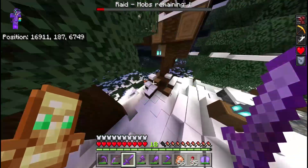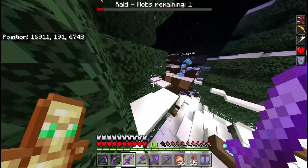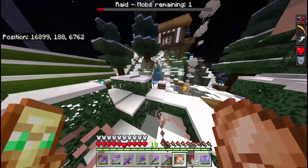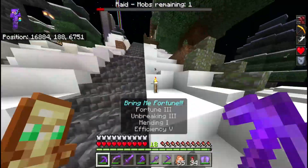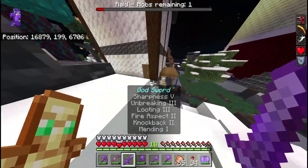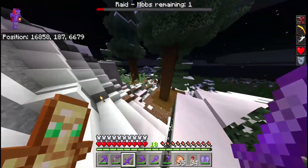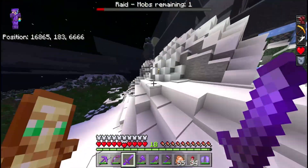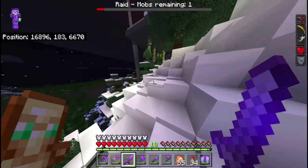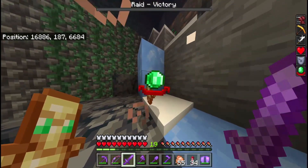The cool thing is when you beat a raid, the villagers will set off fireworks. Where was that last mob? It's directional sound - the iron golem might have it. Oh, there's an evoker down here! Got him - we did it!